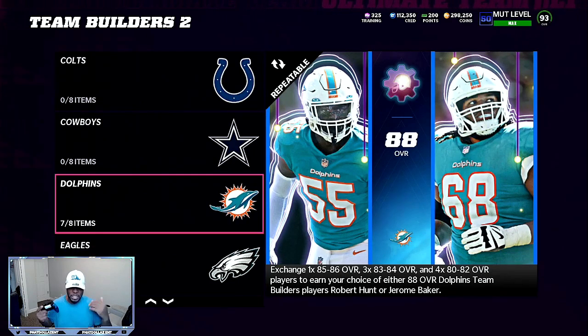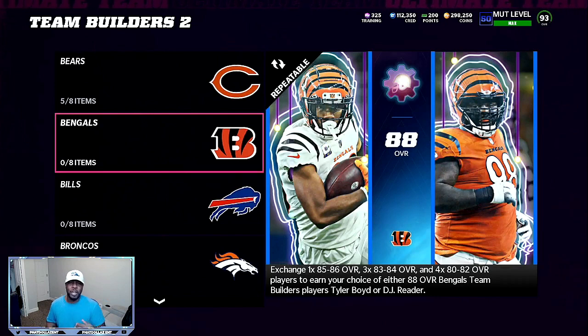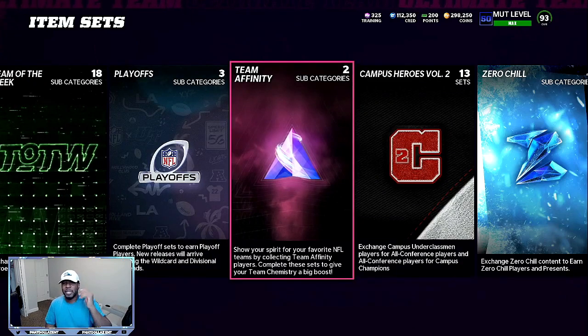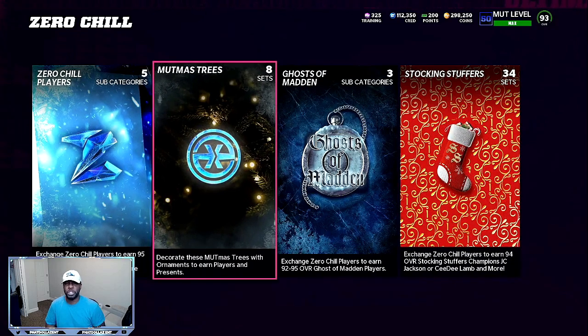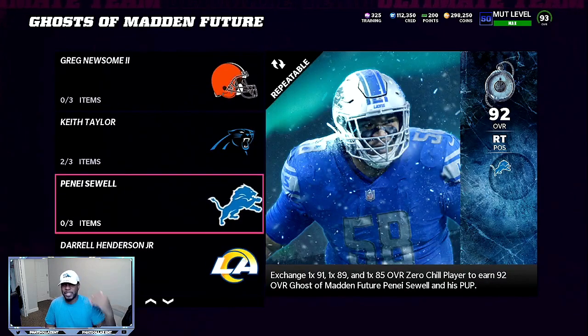Now the 500 coin pack is a slow process because I will open about 20 to 25 packs every single day and slowly add into these players. I will check to see which one is most profitable, add into those sets, and get my coins. You can also sit on the filter and snipe — that's another way to get pieces completed — but I like to do the slow method so I'm not sitting on one set all day. I add pieces into team builders, then go back and snipe between the zero chill and ghost of Madden future.